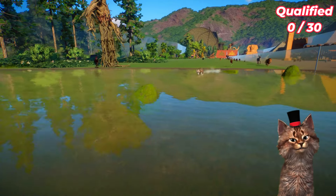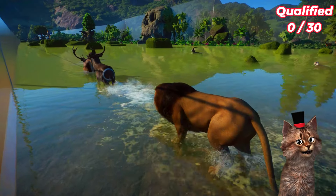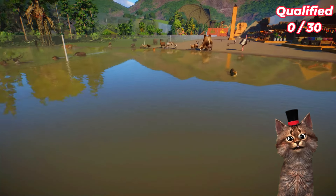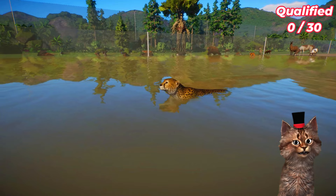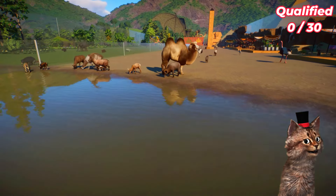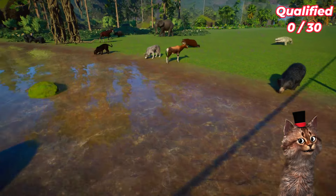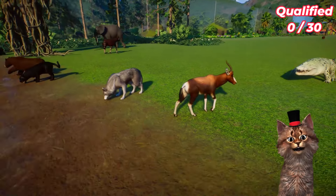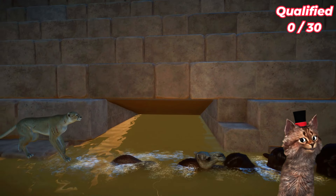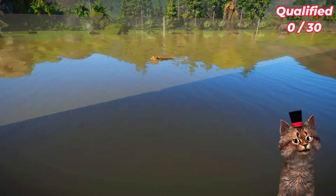Come on, go faster! We have 3 camels already in the water, and the sable antelope is swimming now. The lion is coming so fast and they start swimming. Come on! This is the cheetah - the cheetah is swimming so fast guys. There are so many animals here - they need to drink some water.